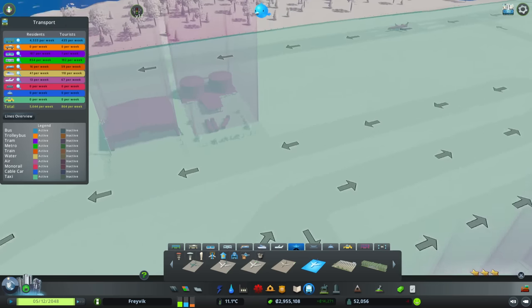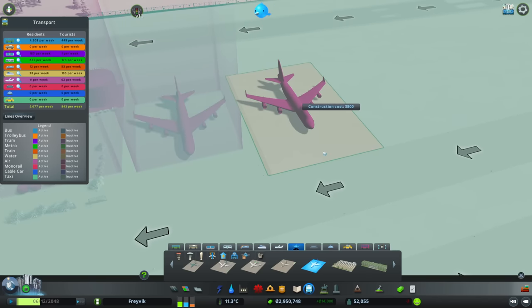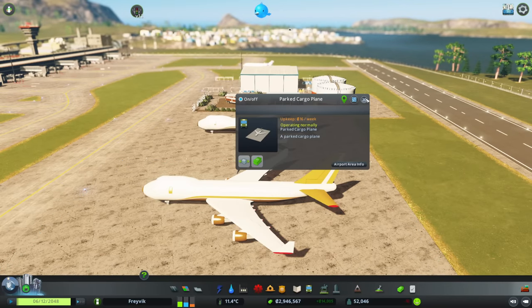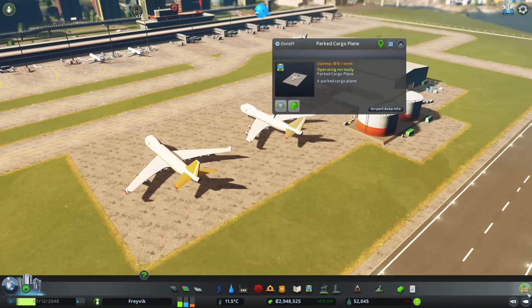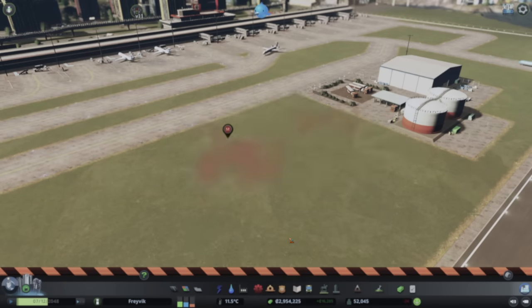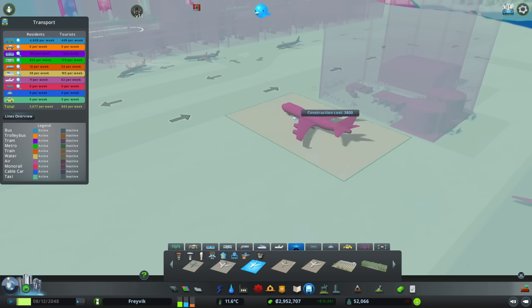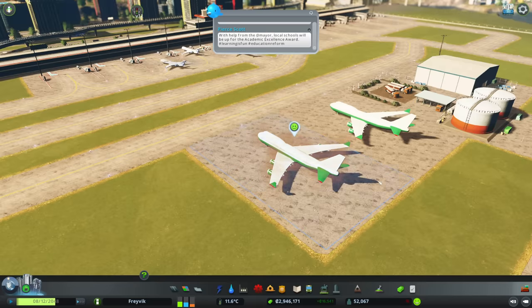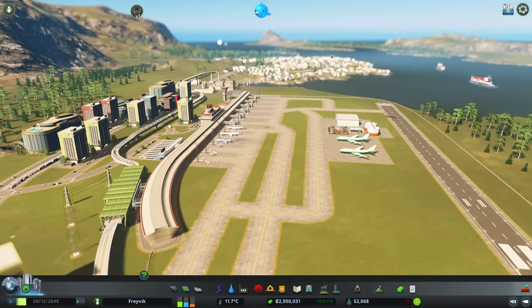We can actually have planes parked up here. Just stick that in - a couple of them with different liveries as well, I like that. Parked cargo plane? Oh no, this isn't a cargo airport, we'll get rid of you. What else have we got? Large parked plane - we'll park a couple of large planes up. They look like they're just sat there for maintenance.